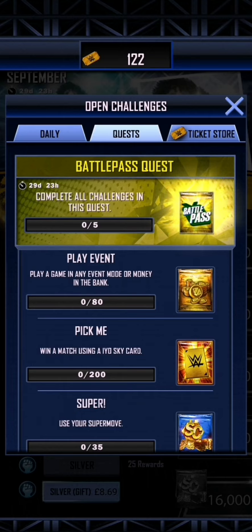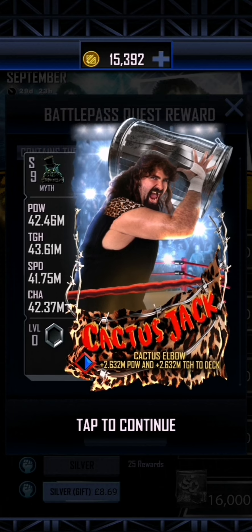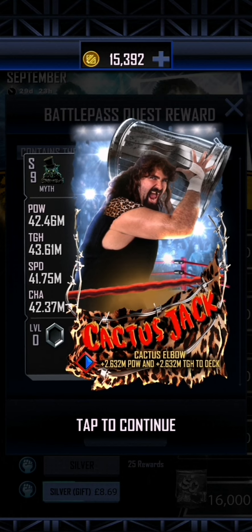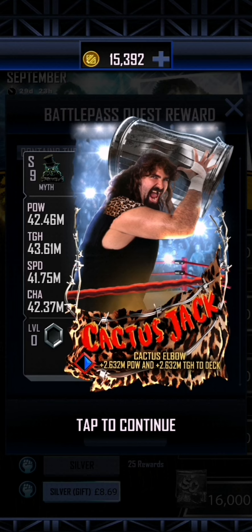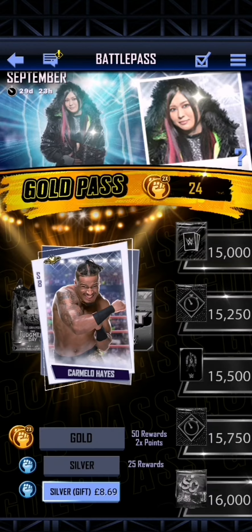If you complete all five of those within the next 29 days and 23 hours, which is practically the next month, then you will get yourself Cactus Jack — the card from the previous Battle Pass. I didn't buy the previous Battle Pass because by the time it started we got SummerSlam 23 just after. The Cactus Jack had higher stats so it was slightly better, but this is very cool for anyone that missed out on that Battle Pass. And for anyone that did get the Pro Cactus Jack, that will give you a Fortified one, the same way as we got with the Carmelo Hayes or Dominic Mysterio.